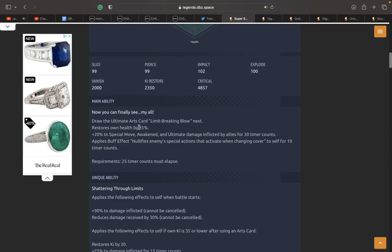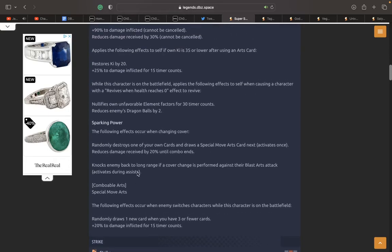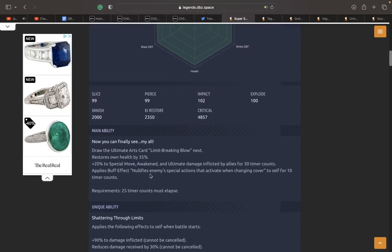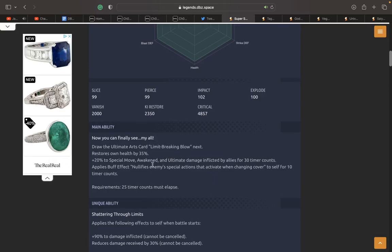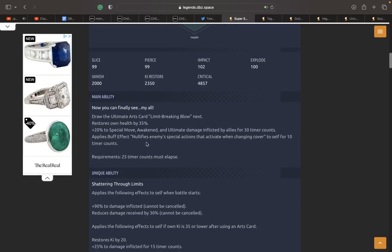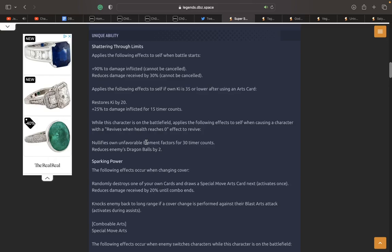If they wanted to add some other stuff, maybe card draw speed — because he has no card draw speed off his kit. His kit is basically just him drawing cards and expecting people to switch in front of him. So maybe give him card draw speed for 10 timer counts and then give him Ki. He already nullifies cover changes, already has 40 overall damage, already heals himself by 35. Give him Ki, probably card draw speed, and maybe 20 damage inflicted.